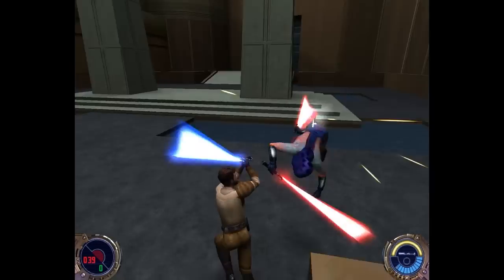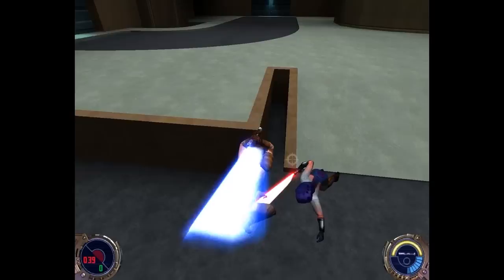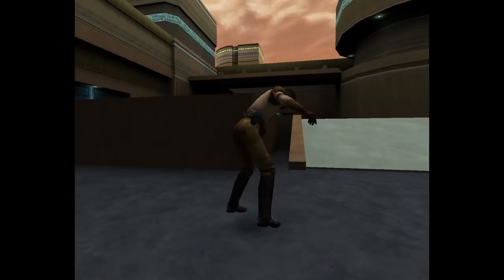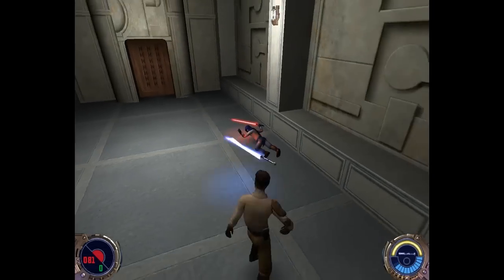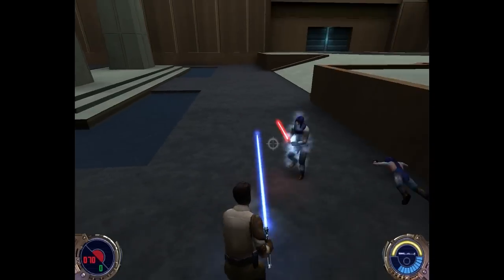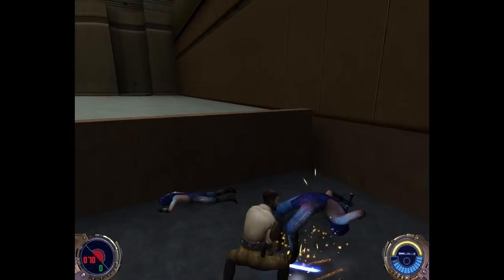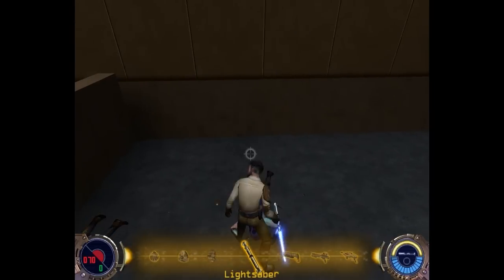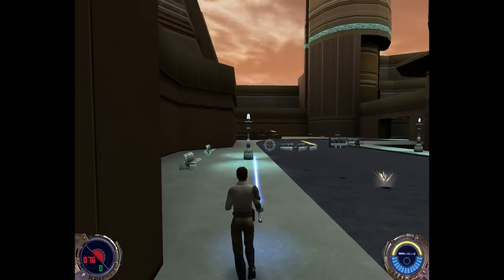Lightsabers become a literal blur as you acrobatically maneuver around your opponents, using every Force power at your disposal to put these guys down. Of course, the Reborn Jedis can also use the exact same Force powers Kyle can, making them quite difficult at times. The most effective strategy is keeping mobile and utilizing a combination of Force Push and Force Speed, whilst just battering them relentlessly until you can land a direct hit.